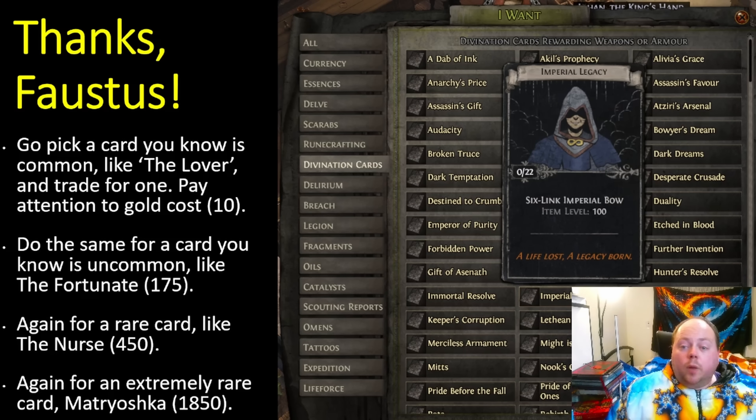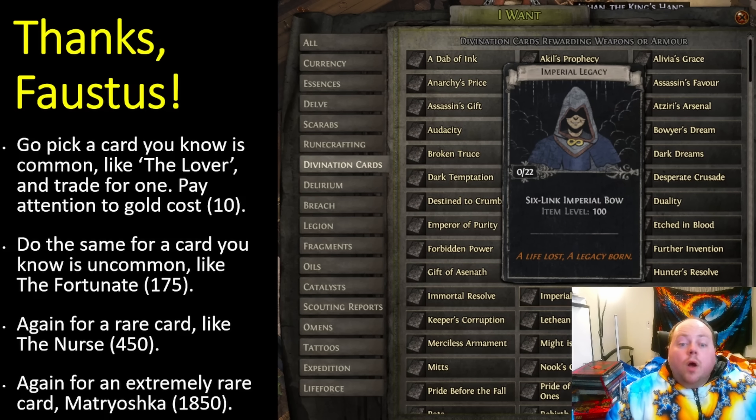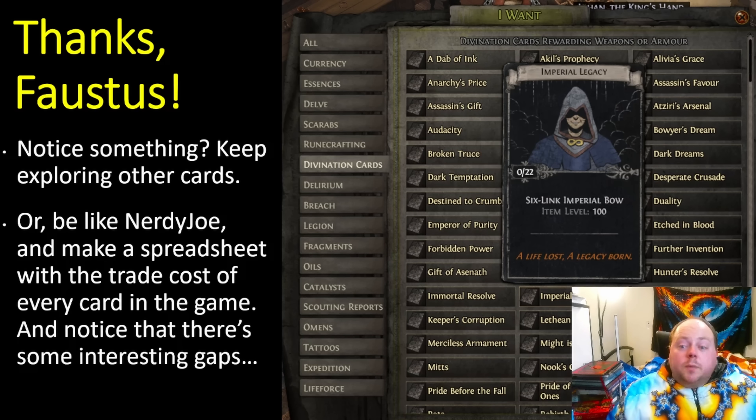Next, pick a card you know is uncommon — a good example is the Fortunate, which costs 175 gold on the currency exchange. Now do the same for a rare card: I suggest the Nurse, which costs 450 to trade. Then pick one of the rarest cards — Matryoshka costs 1850. You might also check Who Asked at 1000, the Doctor at 925, or Fire of Unknown Origin also at 925. You can keep exploring, or you can be like Nerdy Joe and make a spreadsheet listing every card and its transaction fee in gold.